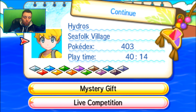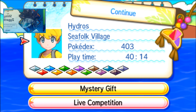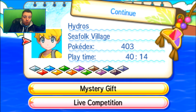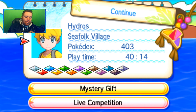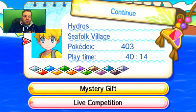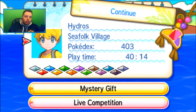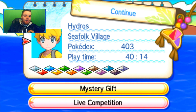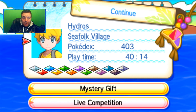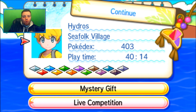I don't know why they didn't do it back with X and Y and Omega Ruby Alpha Sapphire, but only now are we finally getting shiny Zygarde. You can go to GameStop, or whatever the equivalent is in your area, to pick up the card. For the year of 2018, they're releasing legendary Pokemon event distributions throughout the entire year, and this month — June — is shiny Zygarde. In Sun and Moon it comes at level 60; in Ultra Sun and Ultra Moon it comes at level 100 with a bottle cap.